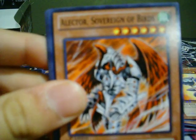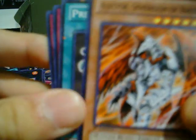Next pack we got Phantom of Chaos, Elemental HERO Neos Alius — Sovereign of Birds. A Star Foil: Premature Burial. And a rare: Mirror Force.